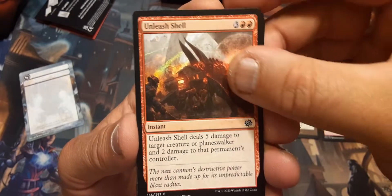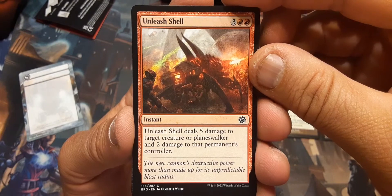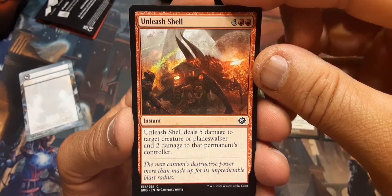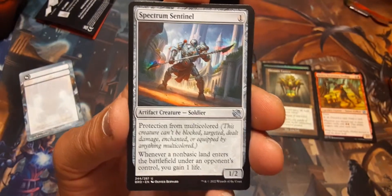Unleash Shell: deal five damage to target creature on the planes of arcing, two damage to that permanent's controller — five damage for a total cost of seven. It's not bad, could be worse.